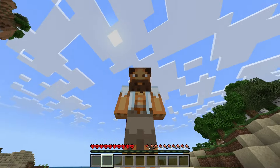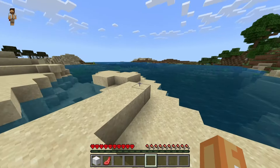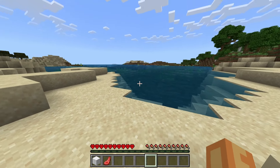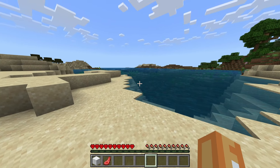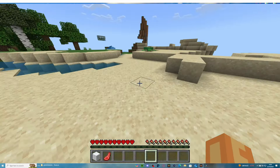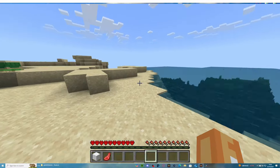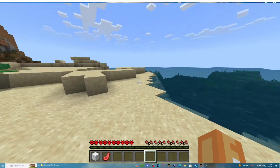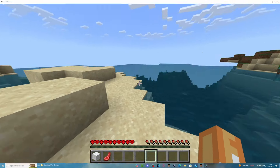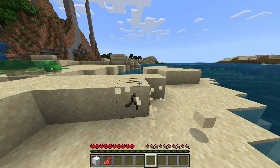For the first glitch, I want to go back to one I've shown on my channel before. This glitch basically allows you to find chunks really easily — all you do is go in and out of fullscreen. It kind of only works on PC, but if you go in and out of fullscreen like this, you can actually see chunk borders. I think there's a chunk border just over here — let's go to this corner and you can just about see the line right here.